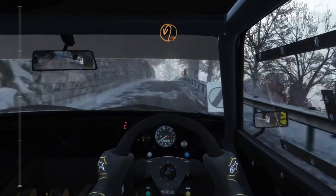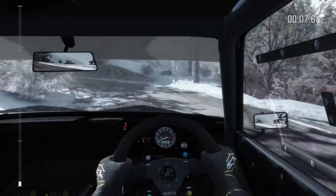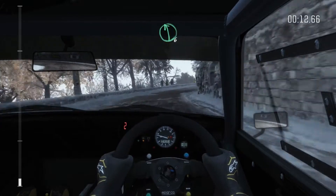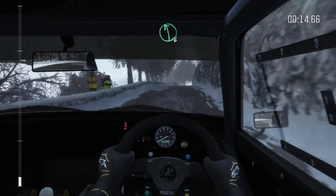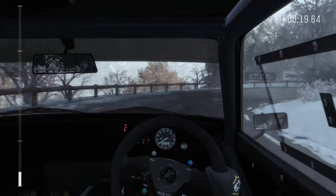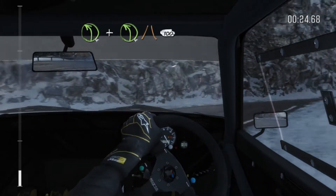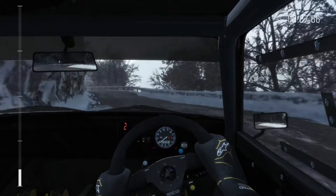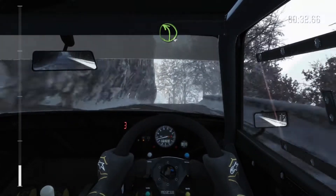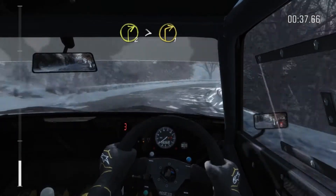Open hairpin left. I'd like to win one of these stages. Into right five half long, 130. Left six over crest. Immediate hairpin right — I can already tell the difference in the cars. This one is so much better. The turning is just — left four narrows, 100 — hands down better than the old car. I mean, obviously, because I was in a 1960s car and this is a 1970s car, but the difference is just incredible.